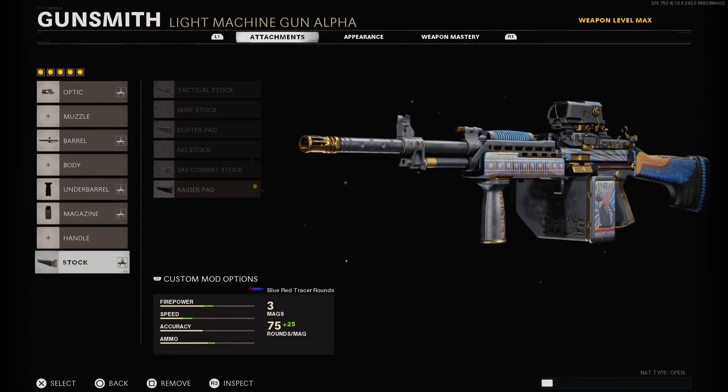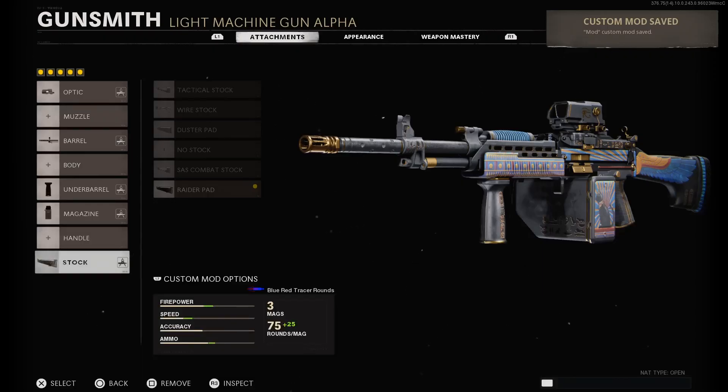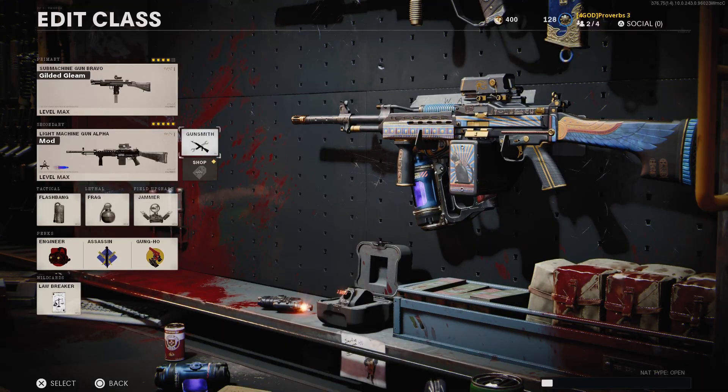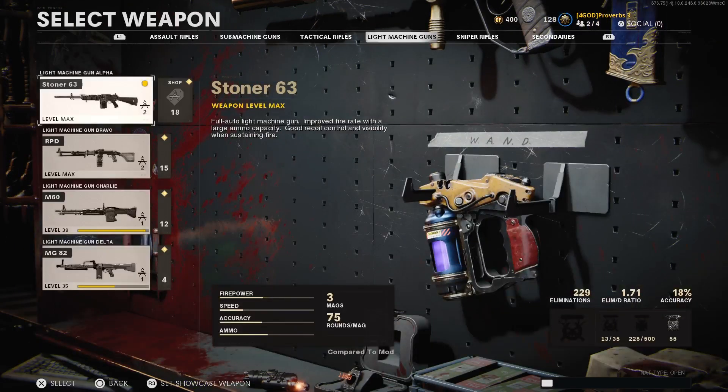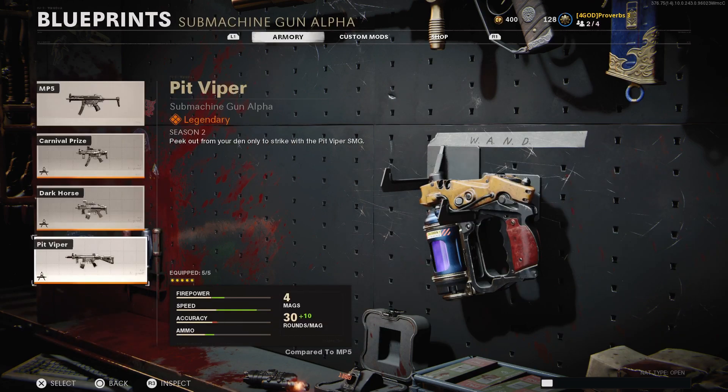Save it as a custom mod by pressing L2 or LT. Once it is saved, you can go back and equip the original blueprint again. Or, if you'd rather, select any of the blueprints you want and follow the same steps.